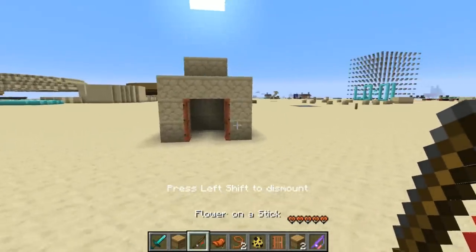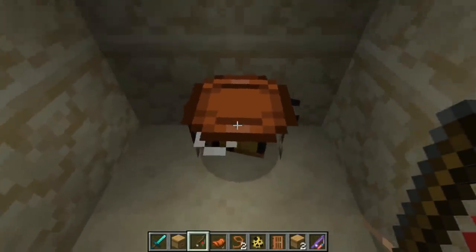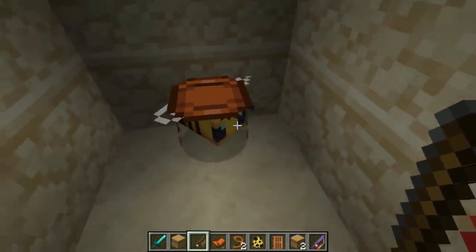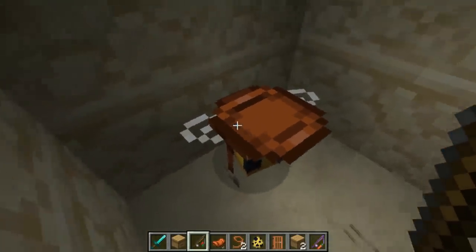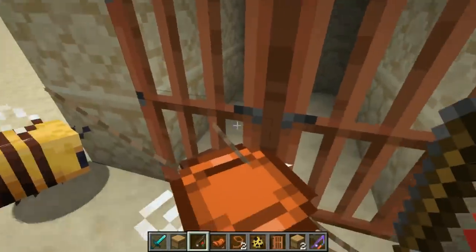The way I've been storing these bees is you can bring them over here, and if you dismount, he will sit down because you're holding a flower. And basically, yeah, that's bee behavior. Then you can just close the doors.